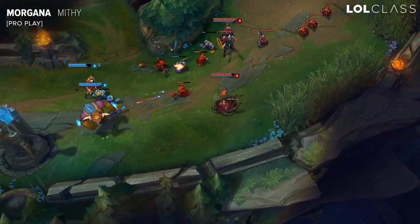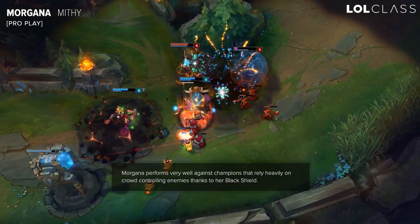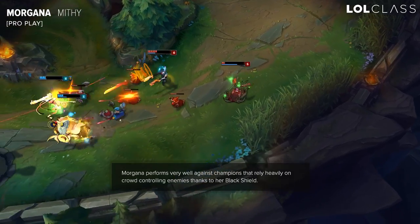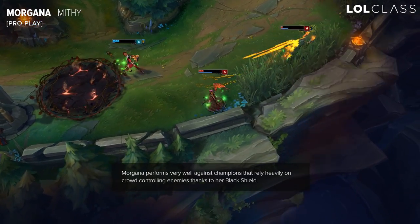The key thing about Morgana in pro play is that it's a very annoying pick to play against. When you pick something like Nautilus, Poppy, or champions that are really reliant on their CC — say Alistar, for example — what Morgana does is just negate that champion completely.